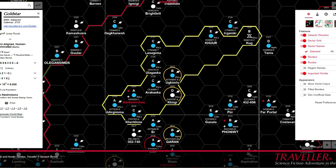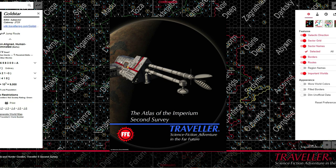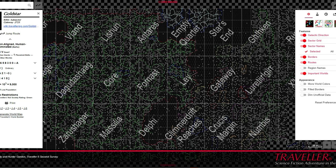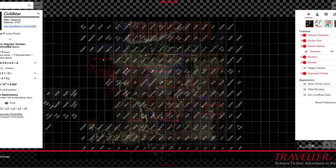The fifth edition of Traveller doesn't make any assumptions regarding setting in its core rules, with what it does have to say about the Imperium and charted space broadly being limited to summarising the various eras of charted space's history. The T5 Volume 2nd Survey presents data for 1105, the classic Traveller era, and acts as a more accurate and complete revamp of the previous Atlas of the Imperium. Mongoose Traveller, perhaps the most accessible of the current versions, sets itself firmly within the Third Imperium, presenting the setting within its original classic Traveller time frame.